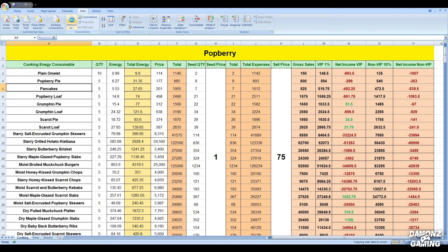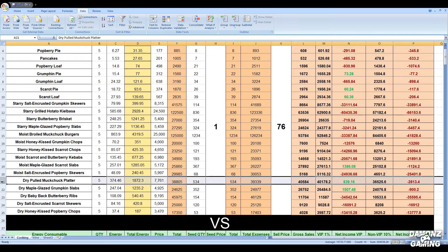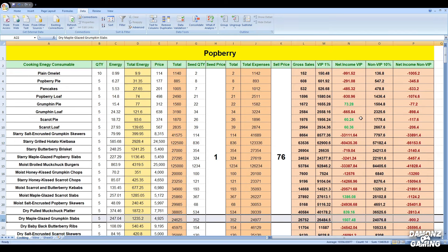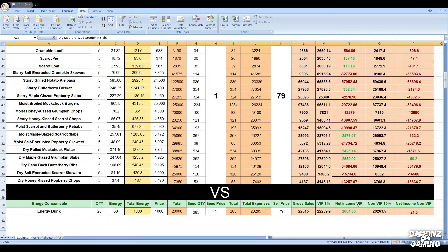Upon examination, you'll notice that most items result in losses, despite crafting them yielding a profit. However, when used for unlimited farming, these products might lead to losses. It's important to keep in mind that everything could change in future updates, so it's crucial to stay vigilant. When comparing cooking to wine, it's evident that wine offers more profit, so choose wisely.